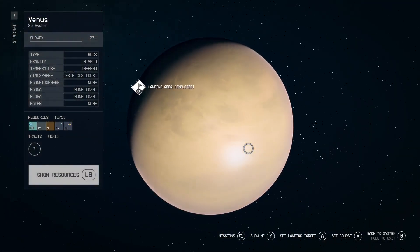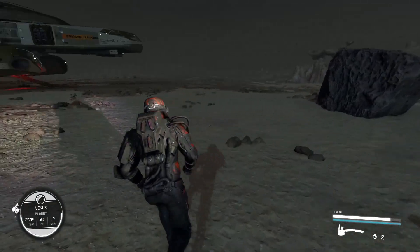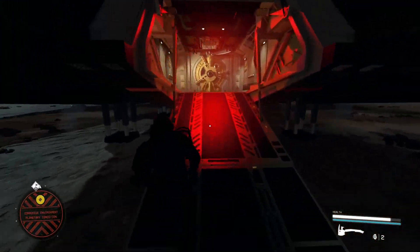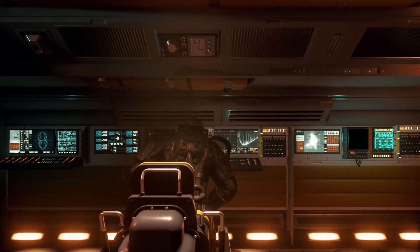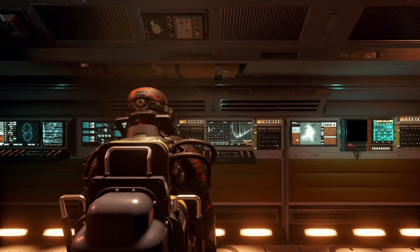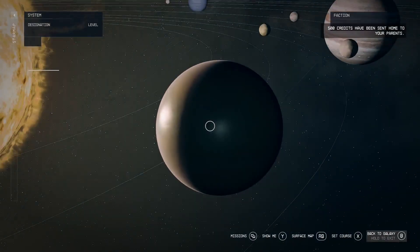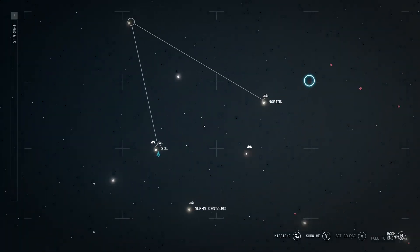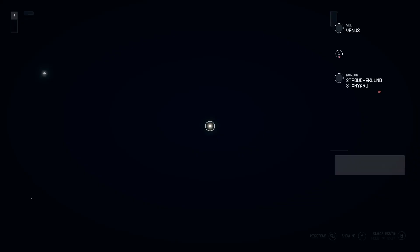We're just going to wait on Venus for about 11 hours. Once you land, there are two ways you can do this — you can create an outpost or create a venture. Just go back in the ship and wait right here for about 11 hours. Once you're done waiting, just go back to your map, back out, back to Narion, back to the Star Yard.